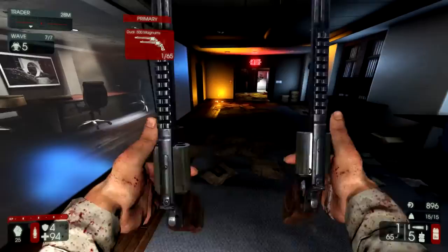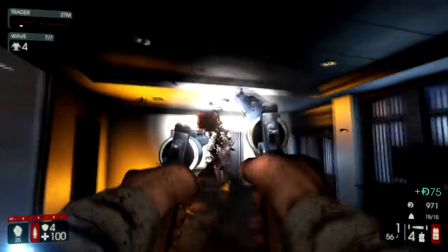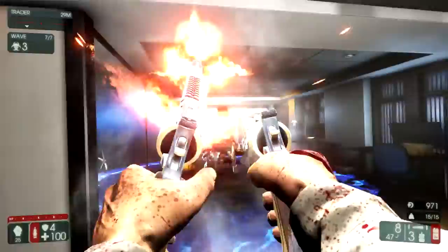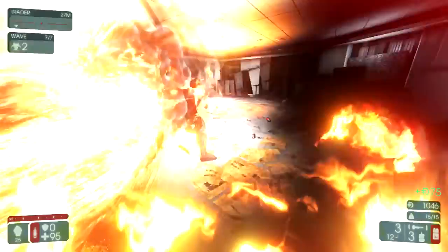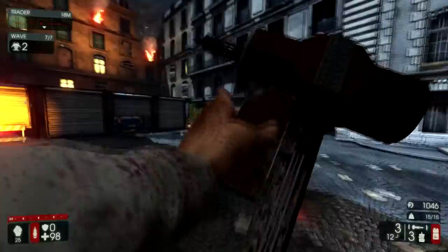Here's where this setup really shines. A Scrake walks around the corner — you're going to grenade him to get the stun, and then spam the Dual Magnums at his face. If you do it right, it'll look something like this. As always, I'll put the caveat that if you're playing on six-man Hell on Earth he's going to have more health, but even off-perk, spamming a bunch of Magnum shots into his face is going to do a lot of damage.